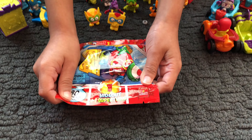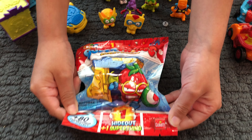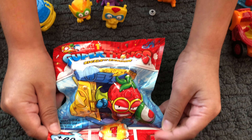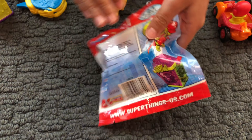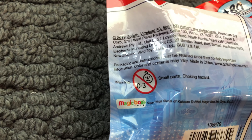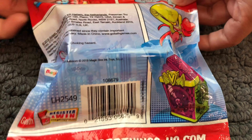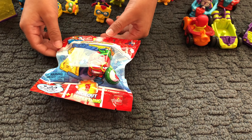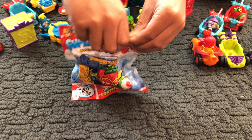Okay, super things, let's get to the unboxing! Here we go, let's open it. Here's the front of the package and the back. Magic Box made these and Goliath sells them. Okay, so there's the back and the front — now let's get to the unboxing!